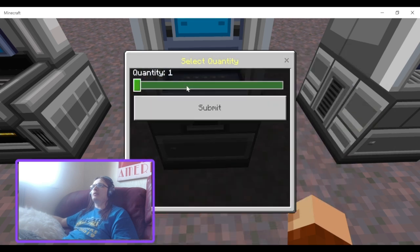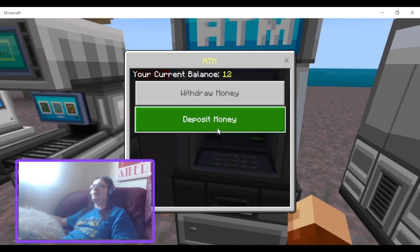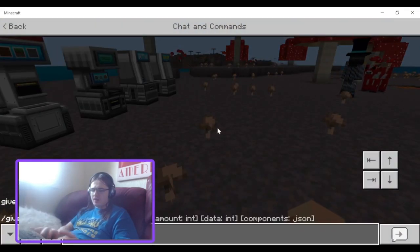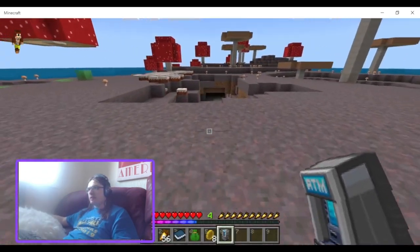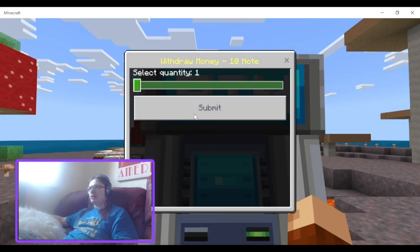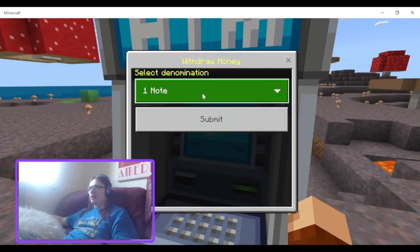I can deposit all 12 — do you want to proceed? Yes. You can't deposit coins, only notes. So I'm guessing if I go to another ATM at your shop, you could withdraw money. You can even convert it into a 10 note, which is cool — so there's more note variety than just the one note.